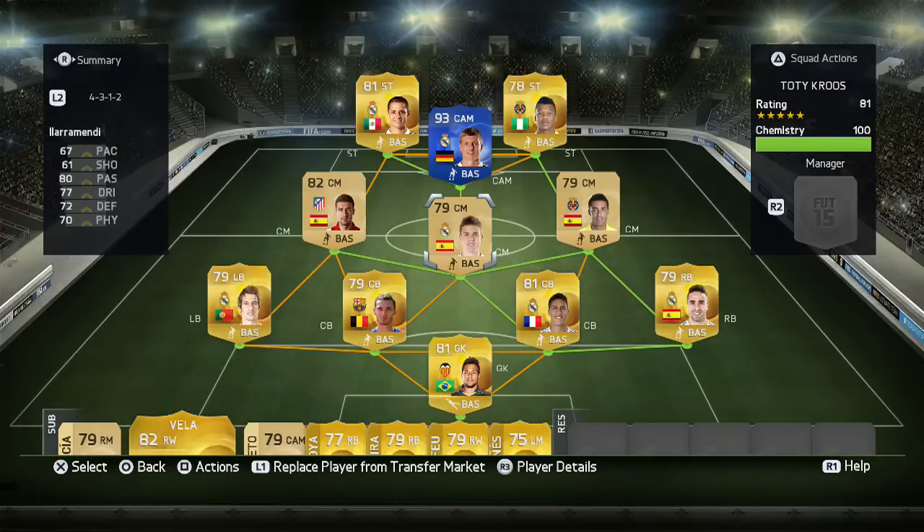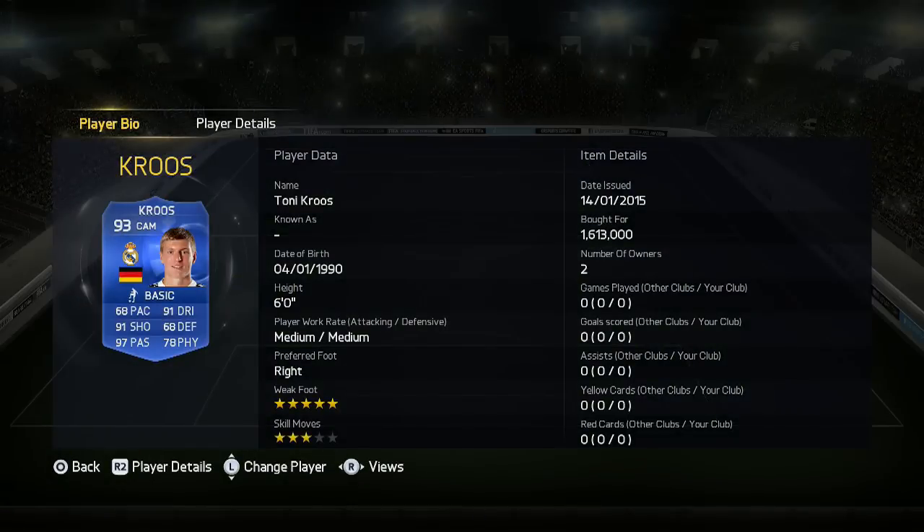What is up guys, it is your boy Wemessy11 and today I have a Team of the Year Tony Chris player review. If you're looking for some cheap coins to get players like Tony Chris, check out FIFA Snap — link is in the description. Use the code WM11 for 5% off.